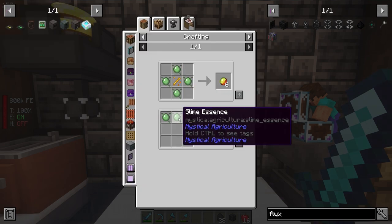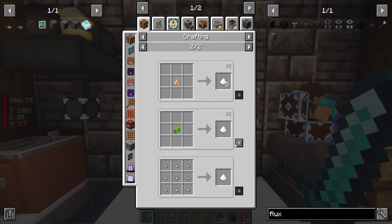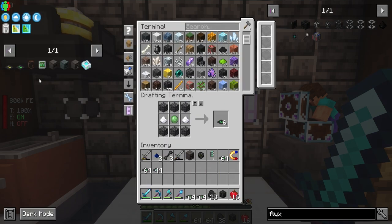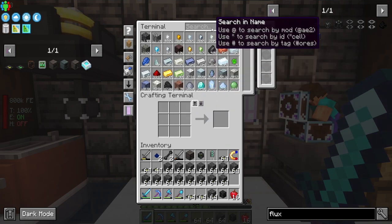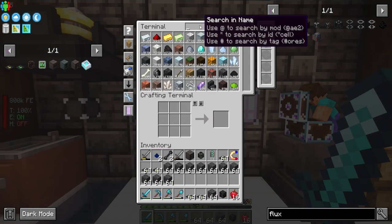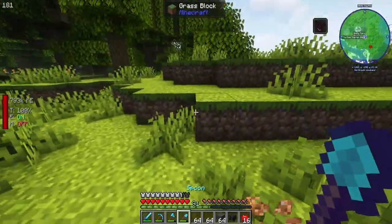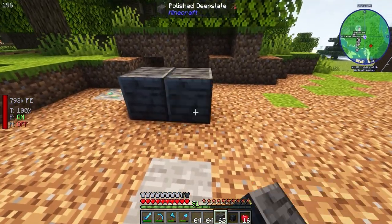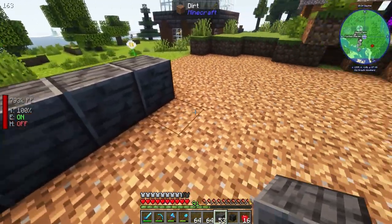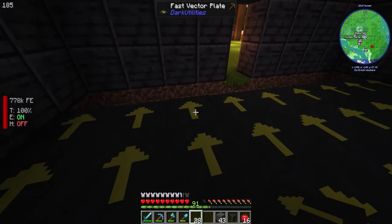For vector plates, it's just three slime balls. Let's make a bunch of vector plates and a bunch of sugar. We don't want them moving too fast, which is why we built those. Now we're going to build a little chamber — getting some glass. One, two, three, four on each side — setting up the spawning area and the killing chamber.